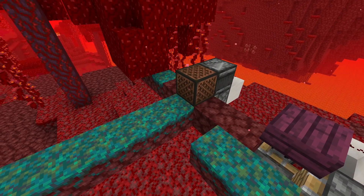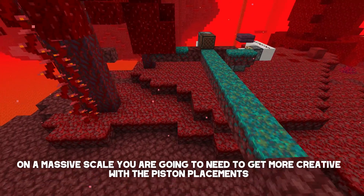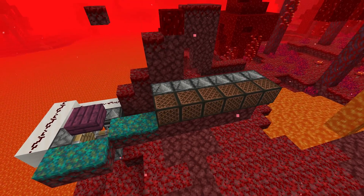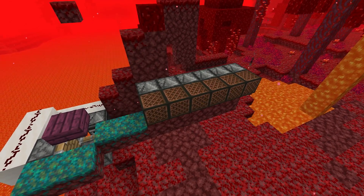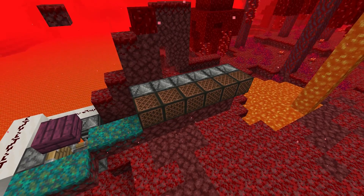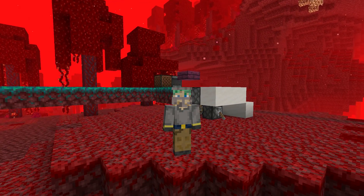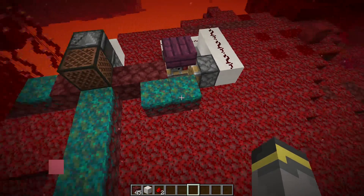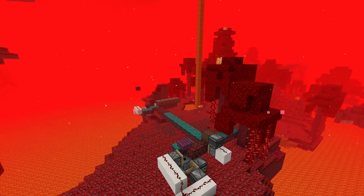Pistons can only move so many blocks — once there are enough blocks in front of the piston it shuts off, and the other blocks continue through the circuit. If you had more smart pistons set up, row two would start to fill up, then row three, four, and so on. Exact numbers: a piston can move up to 12 blocks (13 is impossible). With six smart pistons this farm produces about six rows of nylium — six times 13 is 78, minus those first three blocks means 75 nylium blocks per run. Set up more smart pistons for more nylium. To switch to crimson nylium, simply swap the two warped nylium source blocks for crimson nylium blocks.